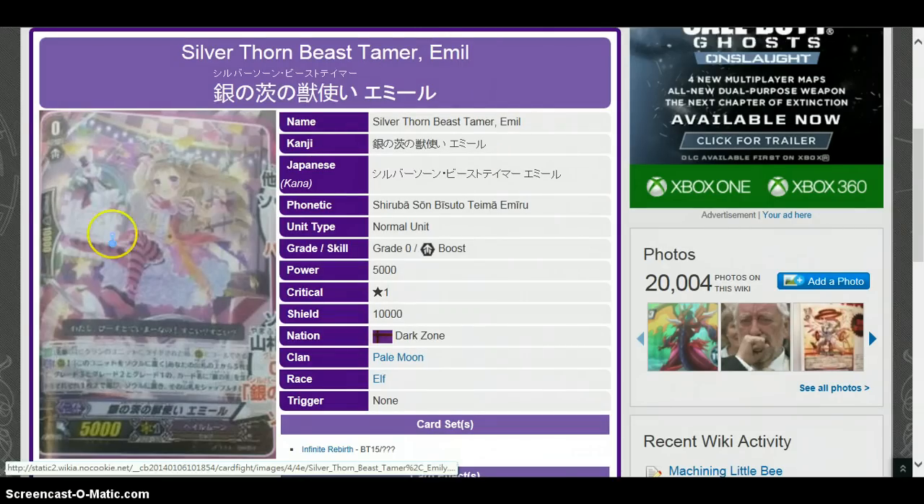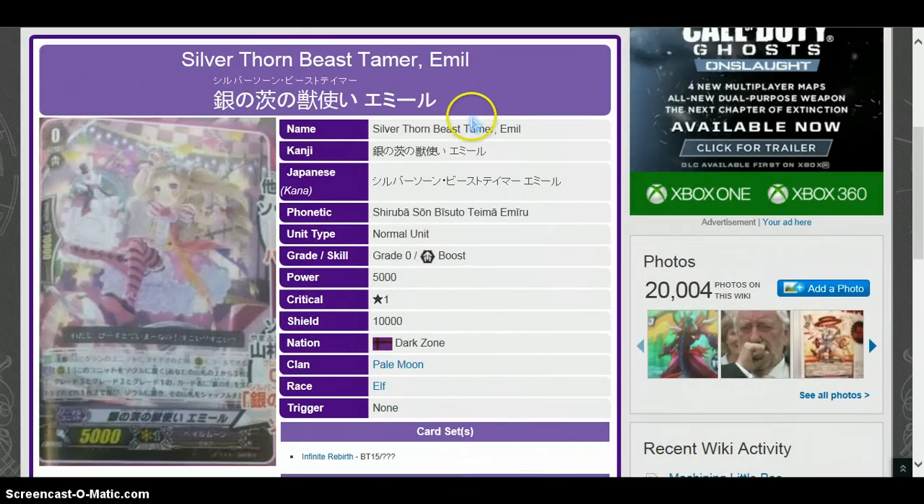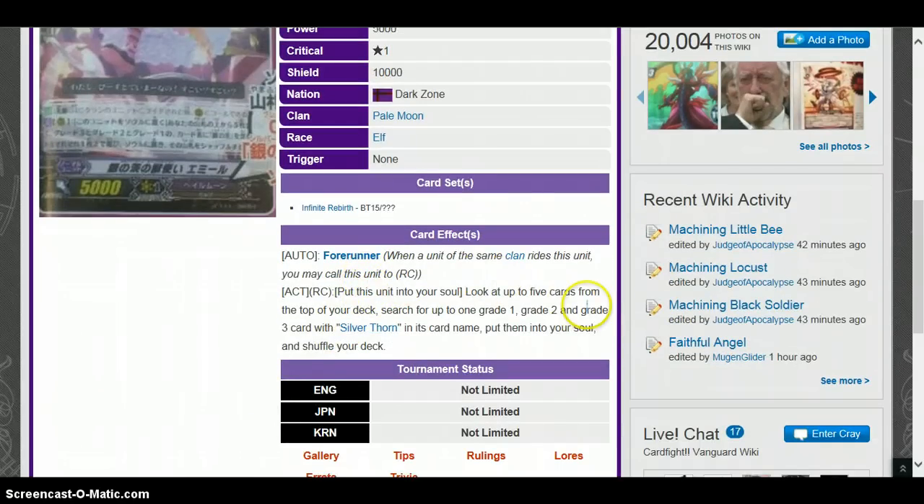This is all the stuff that I did not finish in the last part. This is all unconfirmed — the serial number hasn't been confirmed but the effect has been confirmed. So we have Silver Thorn Beast Tamer Emil — forerunner, most likely 5k grade zero. Forerunner: put this unit into your soul, look at the top up to five cards from your deck, search for up to one grade one, grade two, and grade three with cards, put them into your soul, and shuffle your deck.